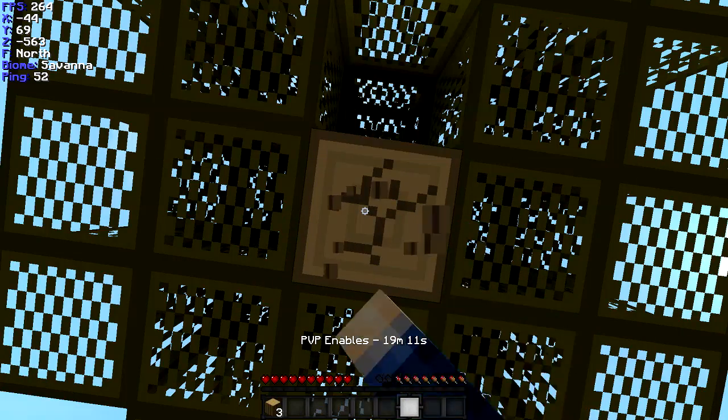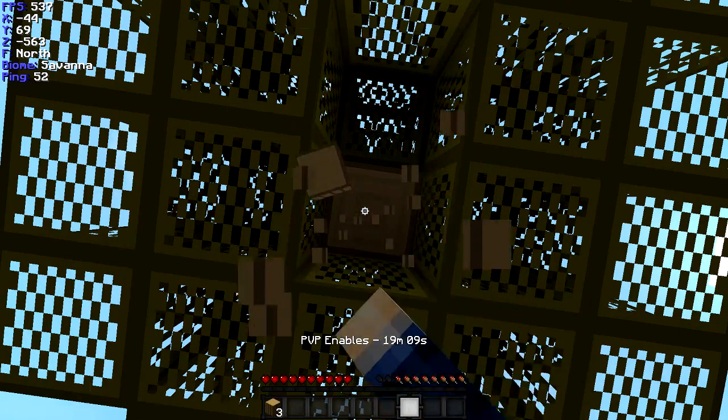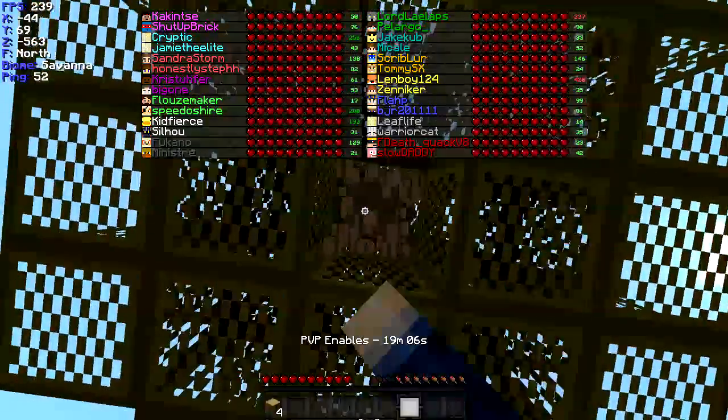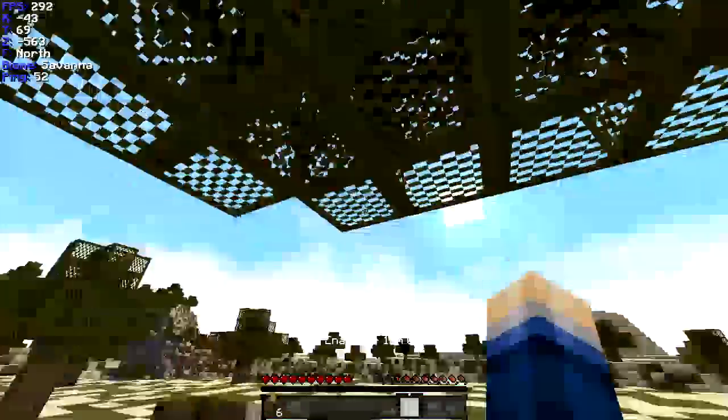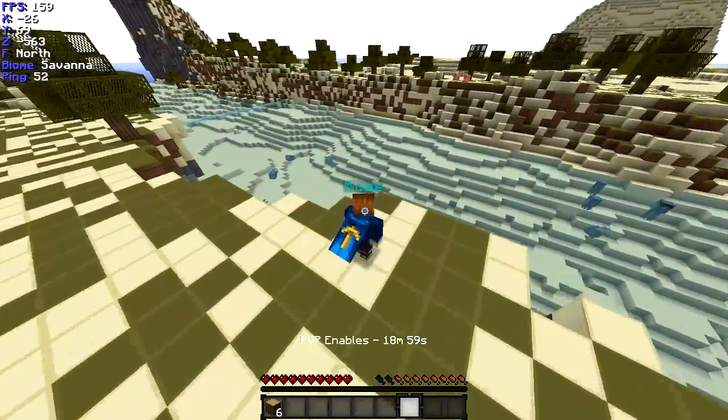I've gotten a bunch of sugarcane in this village too — although that's not really useful. I'm going to grab it anyway just so other people can't take it. I see Polargo — he might get the other books before I can get them.